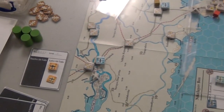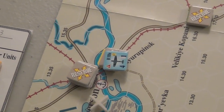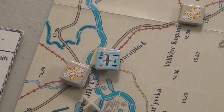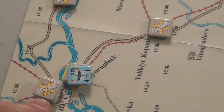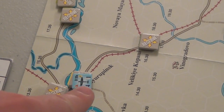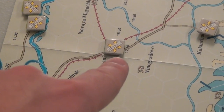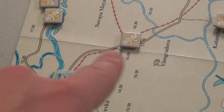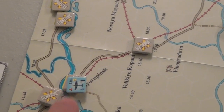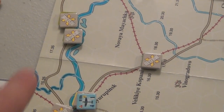Let's start on the south end of the map. The game lists what map points are supply sources. Hex 1334, right here, is a supply source. Naturally, the things there are in supply — this is definitely within one movement point away. Counting out, that's one, two, three, four, five hexes, but the road is half movement points so it's more like two and a half away. Same for these — they're fine.